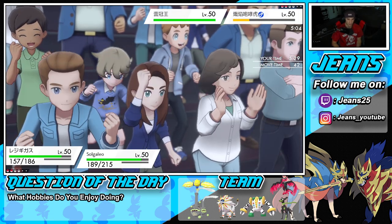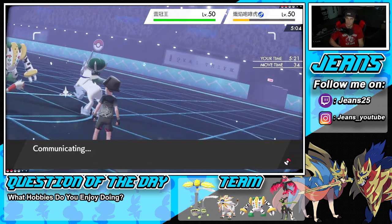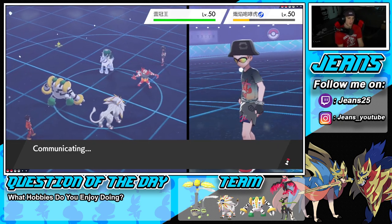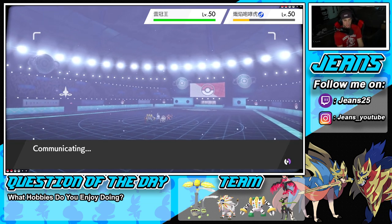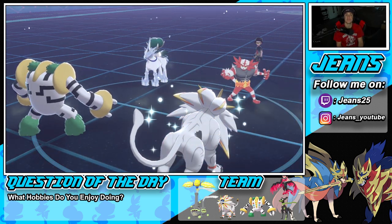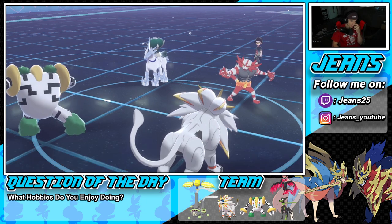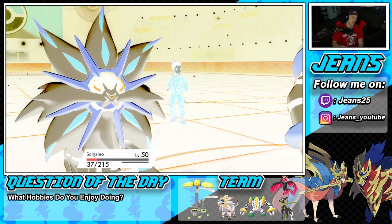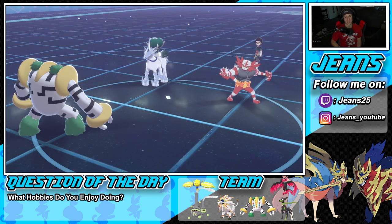Going for Crush Grip and Sunsteel Strike — run it up as long as he doesn't protect. He doesn't protect, goes for High Horsepower into Solgaleo. Solgaleo eats it. Leave my Solgaleo alone! Crush Grip chips good damage, but then Glacial Lance comes through. That's GGs — they double down on my Solgaleo, I needed him. With Trick Room still up and no Solgaleo, it's going to be very tough.